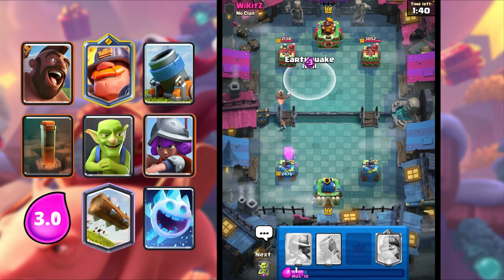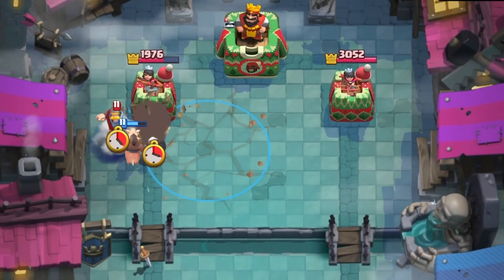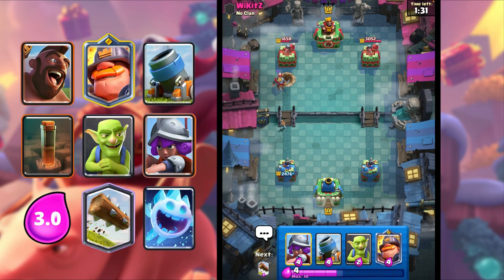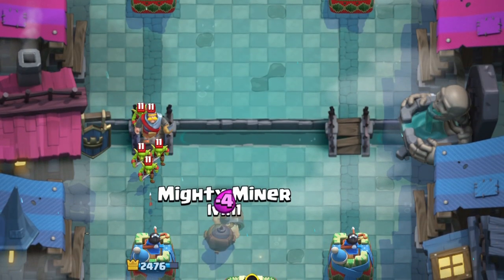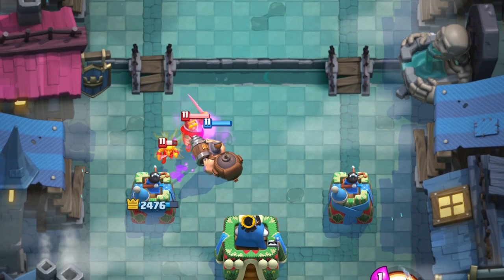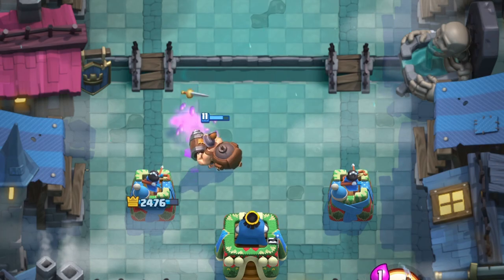I'm gonna Earthquake to kill the Bomb Tower. Perfect, guys. Hopefully we get some shots on the tower as well. He places a Knight — we forced out a Knight and we got a few shots on tower. Really nice stuff. I'm gonna go Mighty Miner here to kill the Knight. Shredding down the Knight, doing so much damage. Really nice for us.